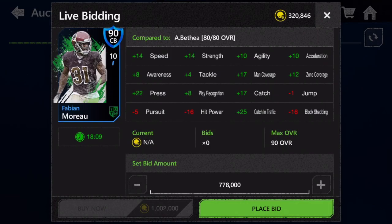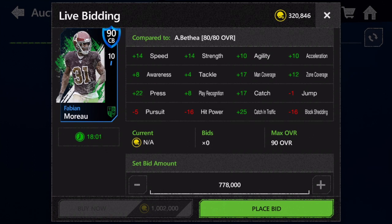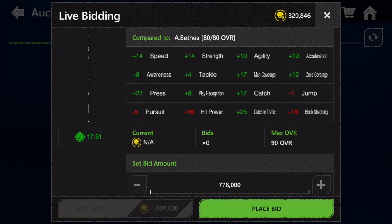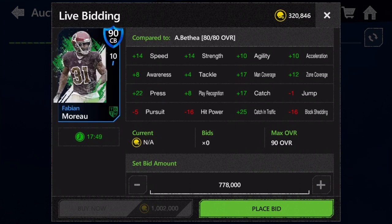We're going to first talk about the best player in my opinion from this week, and perhaps one of the best cornerbacks in the game right now if not the best — and that is Fabian Morrow, 90 overall cornerback: 92 speed, 85 man, 90 zone, 87 awareness, and 91 acceleration. What more could you ask for from a cornerback?